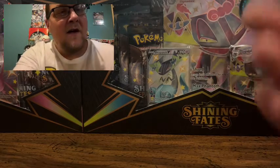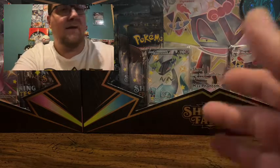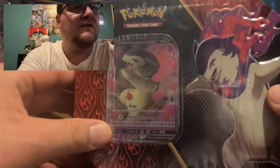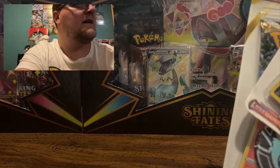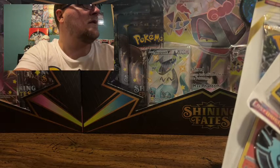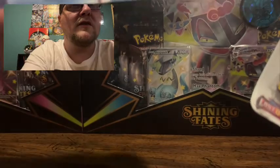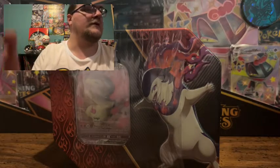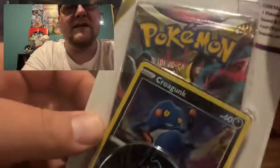Hey guys, Bentley here back with another Pokemon card opening. We're getting ready to open a few different things. We're going to open up this Hisuian Typhlosion tin, and we have a couple of Lost Origin packs, a Fusion Strike, and an Astral Radiance pack. So let's get into it. We'll open up these random packs first and then get into the tin.